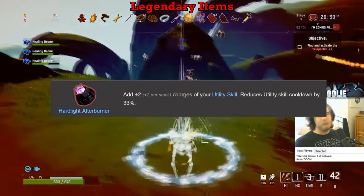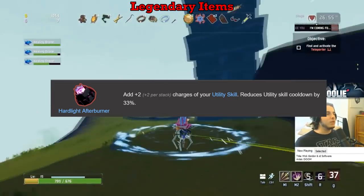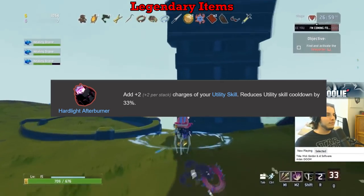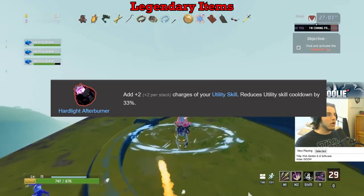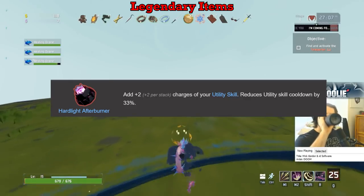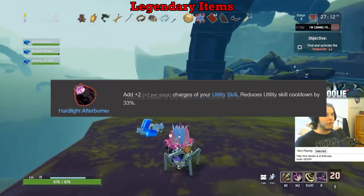The Hard Light Afterburner gets an S on everybody. Your utility skill is extremely important and valuable — getting two extra charges of it and reducing the cooldown by a third is very powerful, to say the least. If I see these in the Lunar Bazaar, I will always take at least one of them no matter what items I'm risking to trade in. It's the best on Mercenary due to him essentially getting nine potential dashes out of one afterburner. S tier for sure.